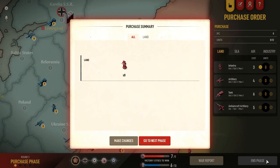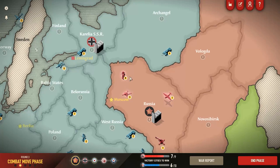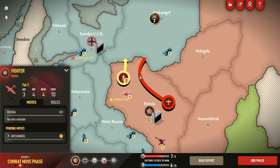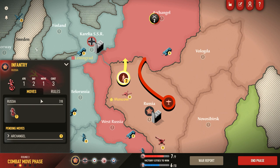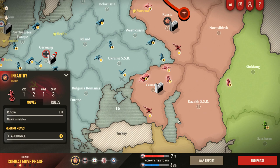Russia generally speaking is going to be buying a lot of infantry anyway. Those are going to be dropped right into Moscow and we're going to pile in to Archangel with as many guys as possible — we need to make sure that we have as many troops there as possible. The rest of it is just going to be defensive. I don't think we can really do much else; I'd rather not push things too much.